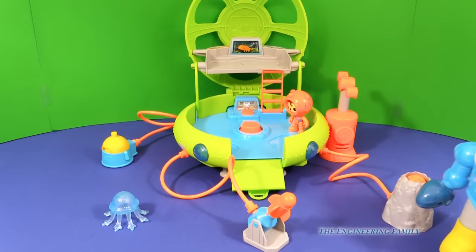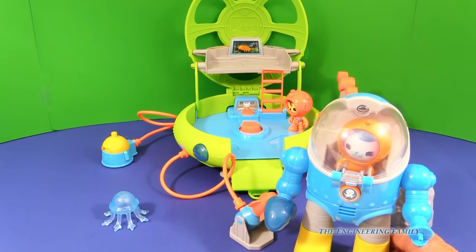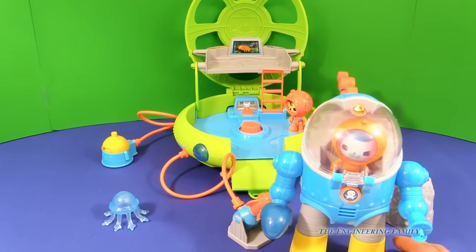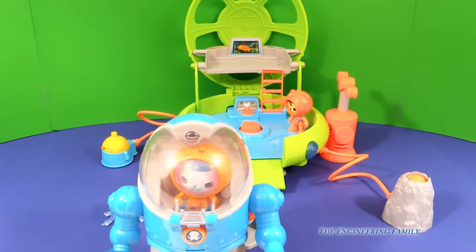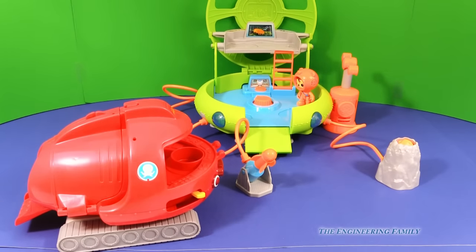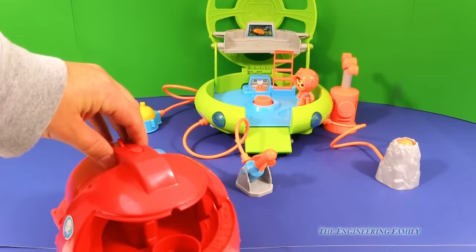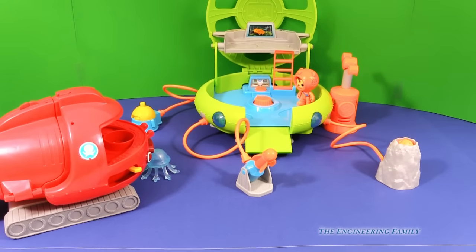Of course, you can play with all of your Octonaut toys with the Octolab, even if one of the Octomax suits wants to come and visit. Look, here's Barnacles in his Octomax suit. Pretty neat. I wonder if there's going to be one of the Gups visiting too. And look, here's a Gup D — that's probably one of my favorite Gup vehicles. This is a very cool one because they can launch those little frisbees. There's lots of things you can do with all the Octonauts and the play sets.